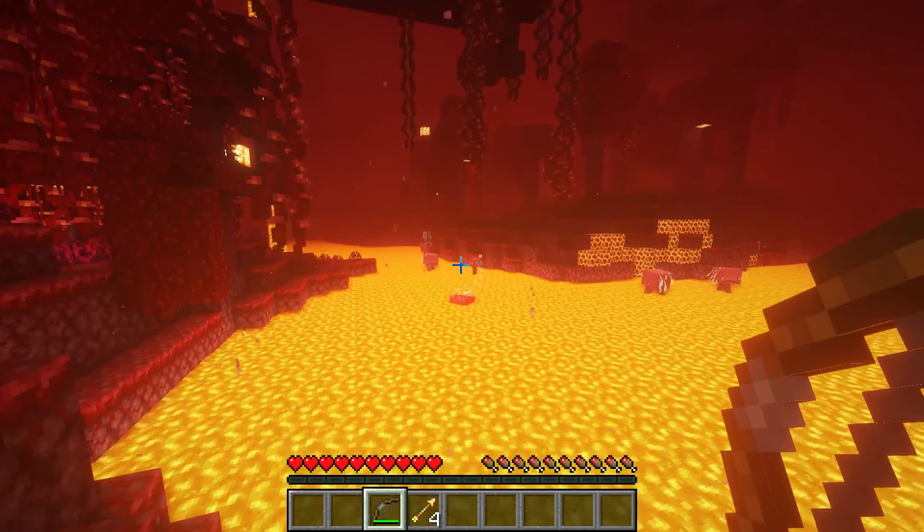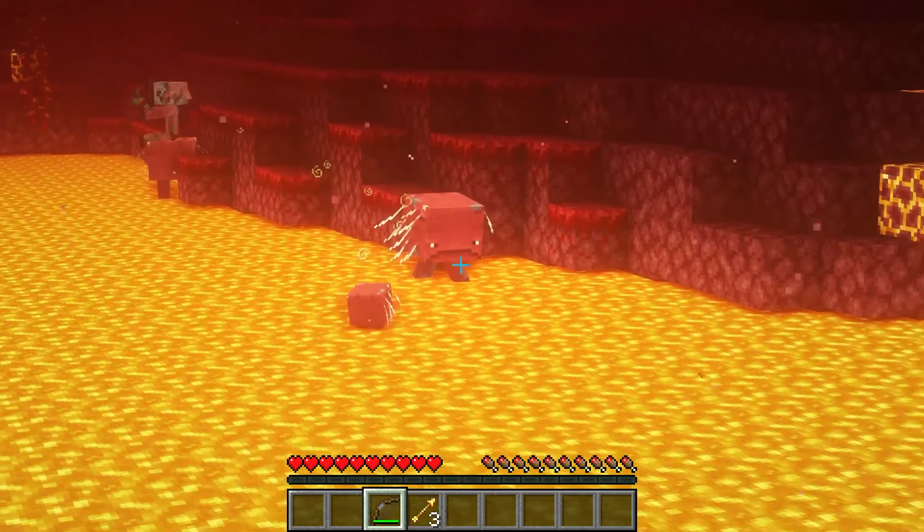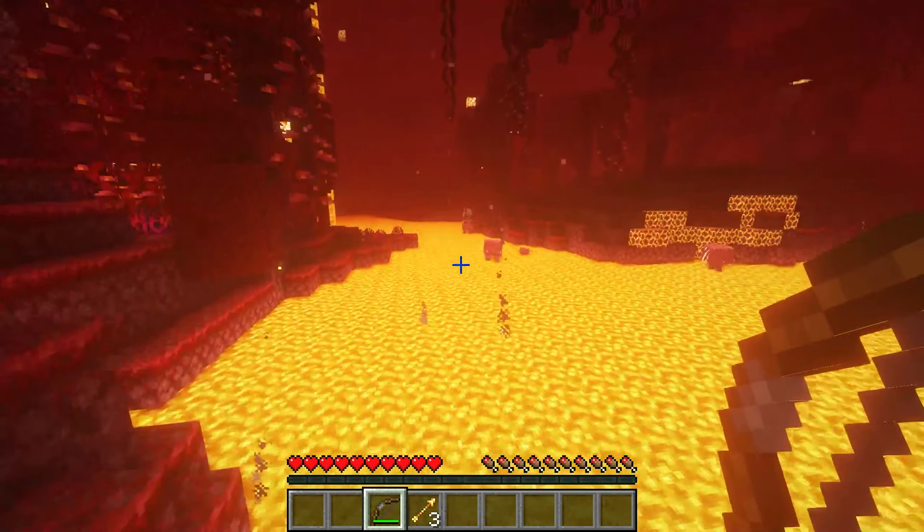When we use Spectral Arrows in Minecraft, they apply a glowing effect. The glowing effect highlights the target in a golden color, similar to how fire resistance has a visible effect, and that effect will last for 10 seconds.